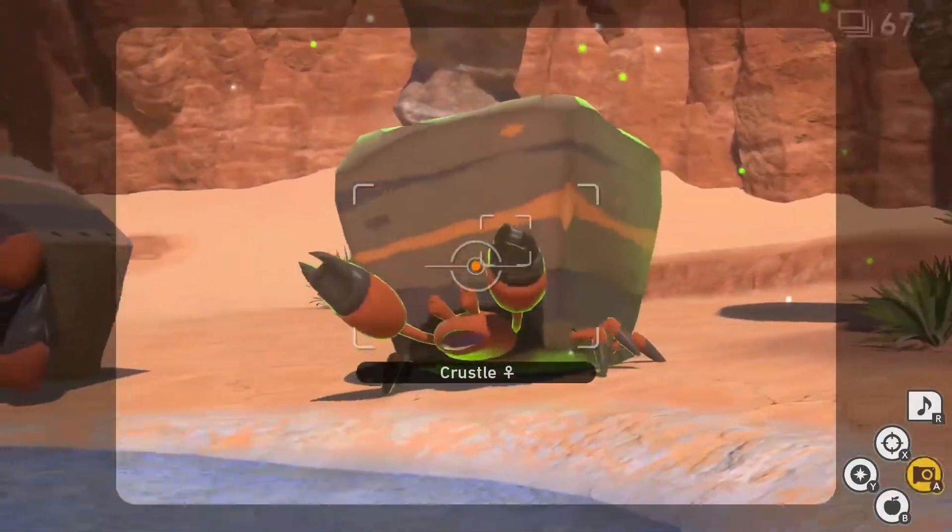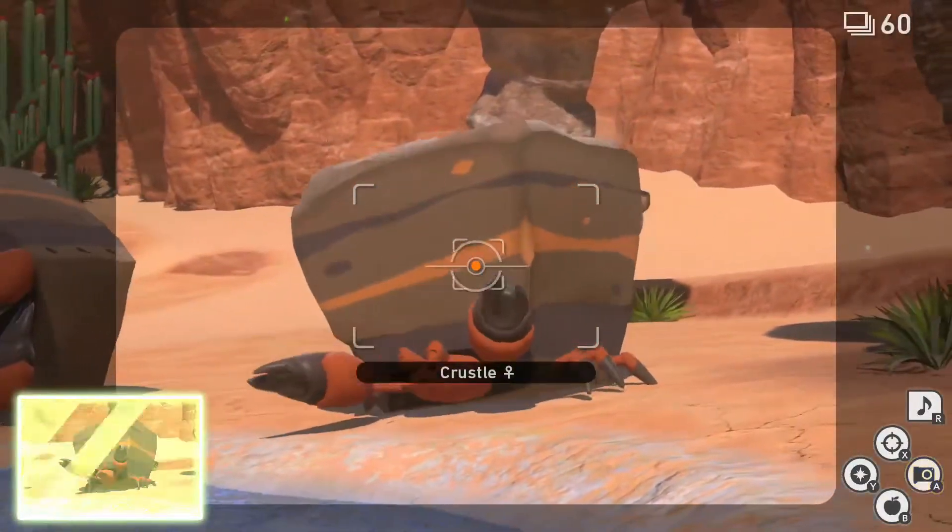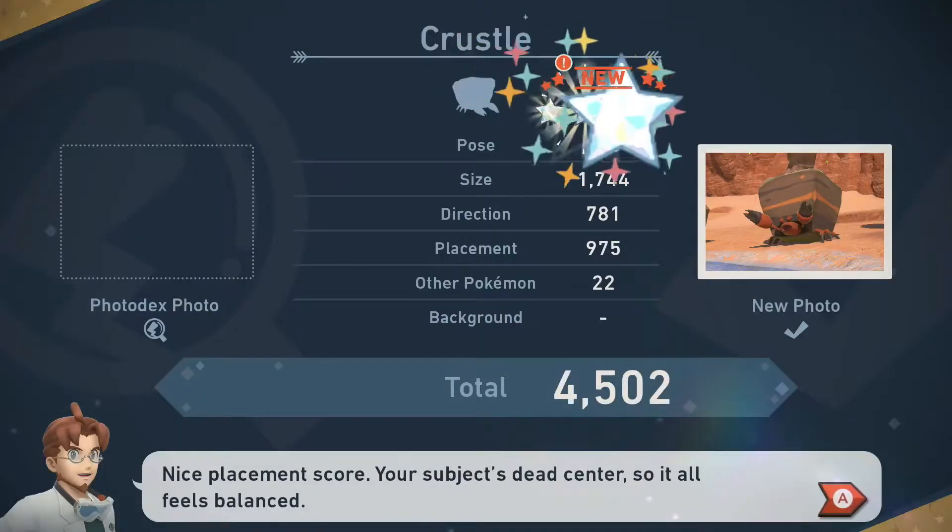And finally, for 4-star, follow the 2-star process one last time, only this time, while the Crustle is celebrating, snap your pictures for the final diamond stars.